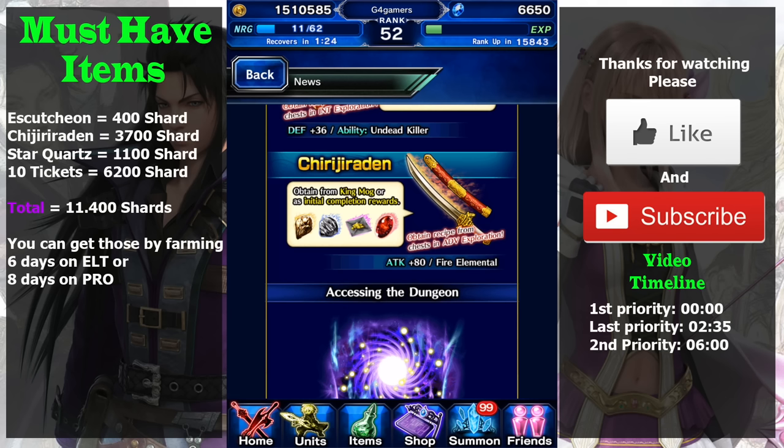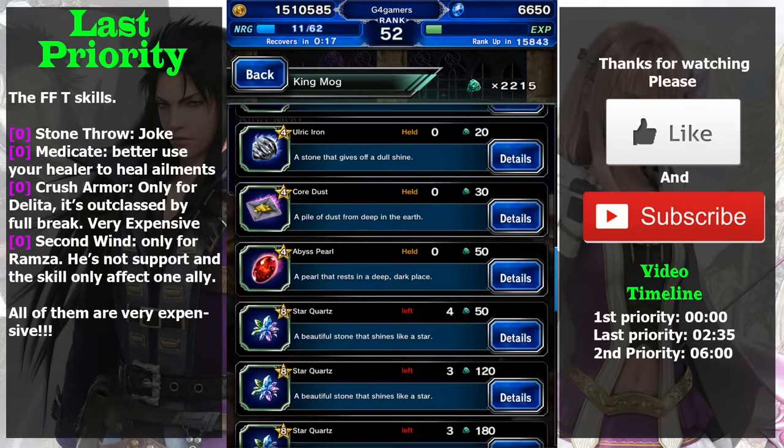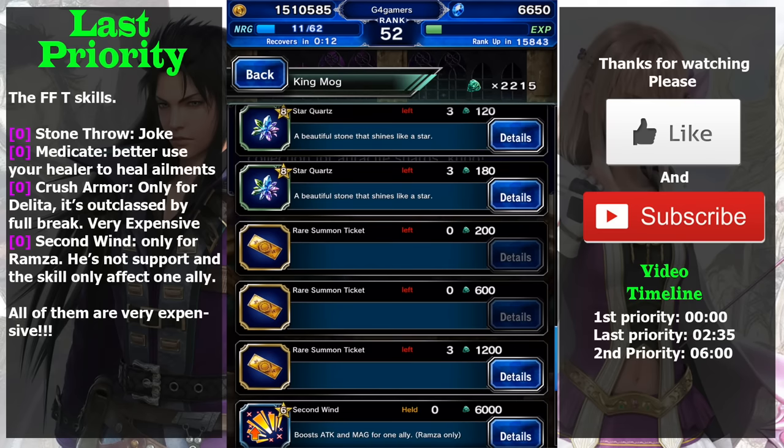The other things you need to get on this event are star quartz and rare summon tickets. If you buy all of them along with the equipment, they cost about 11,400 shards total. You can get that number of shards by farming on elite difficulty for six days or pro difficulty for eight days.